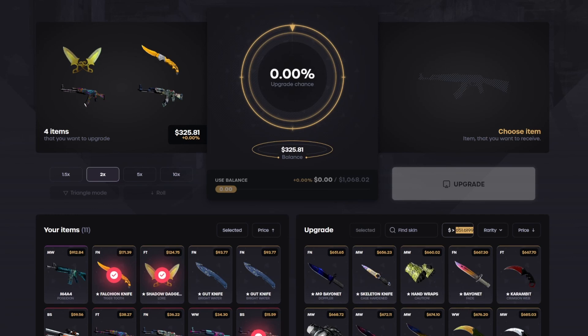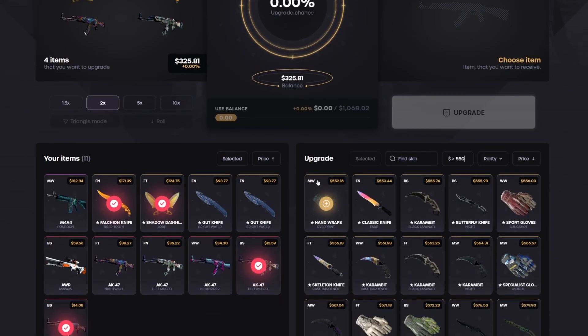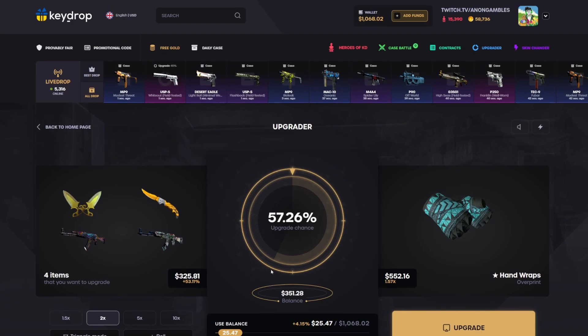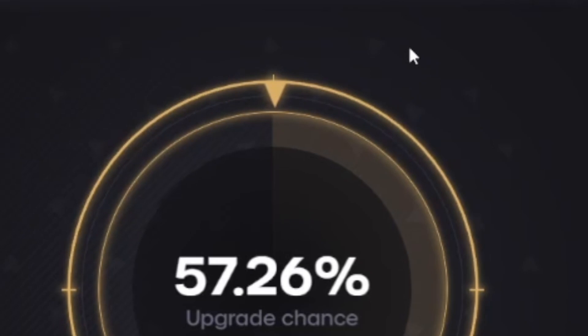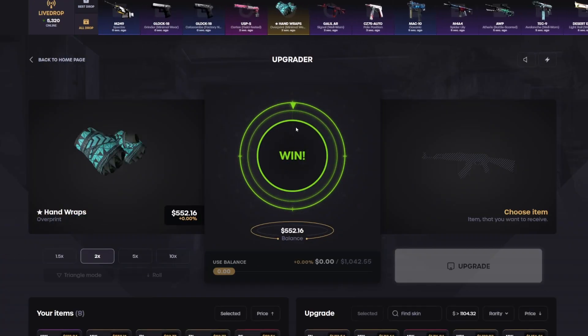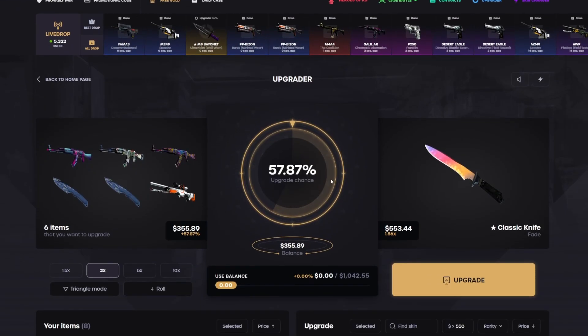We're gonna do two upgrades — let's go for about 550 here. Nice — let's go for Overprints, might look okay with the Poseidon, I don't think I've seen that combo before. Here we go, three two one — please hit! Upgraders are hitting today, it is one of those days. Wait, please keep going — okay, little heart attack there for a second, but that is such a nice ticket.